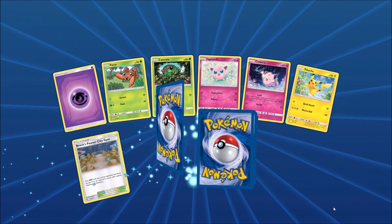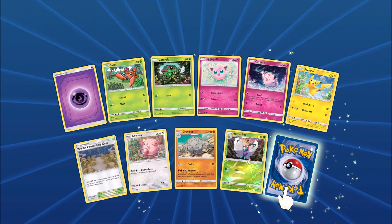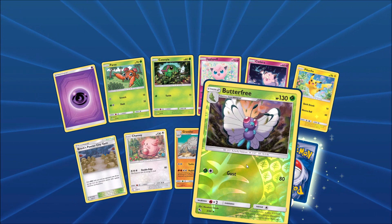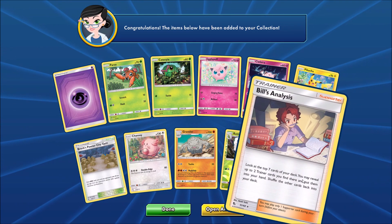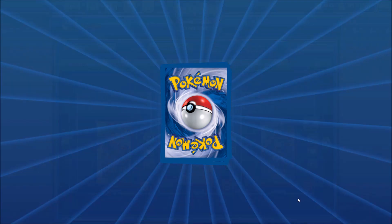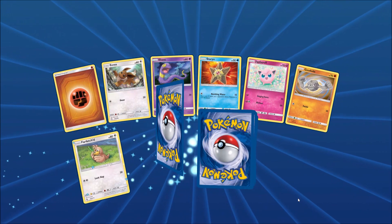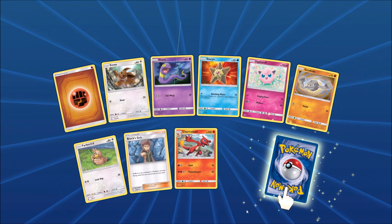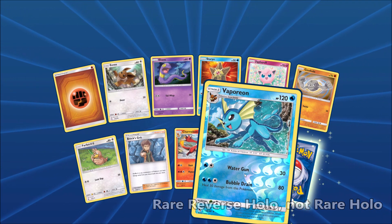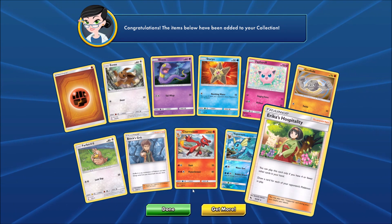Second to last pack now. How about a Shiny in here as well? Nope — looks to be a regular card. So Butterfree, a Rare Reverse Hollow. And the final card in the second to last pack would be a Bills Analysis. Final pack of the 25 — how about a Shiny to end it? Looks to be a Rare Hollow Vaporeon. Final card would be an Erika's Hospitality.